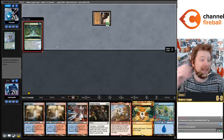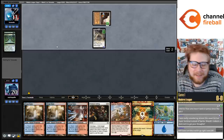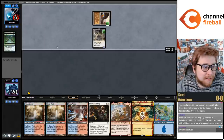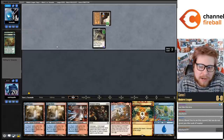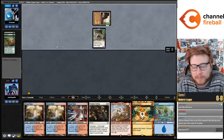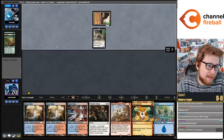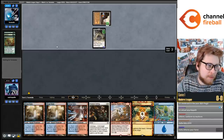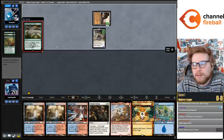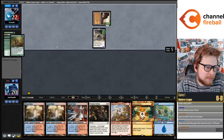We're getting turn one killed. So they lost Simian Spirit Guide, but how they kill you now is they play Mox Ambers, then Pentad Prism, then another Mox Amber, another Pentad Prism, then they can play a fourth Mox Amber and cast Lab Maniac. You actually don't even need to play the second prism.